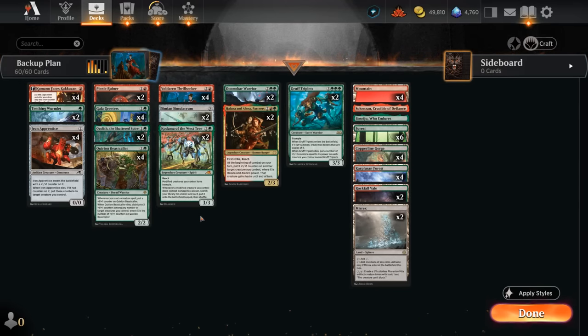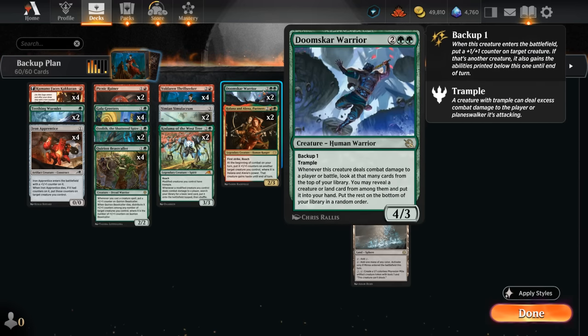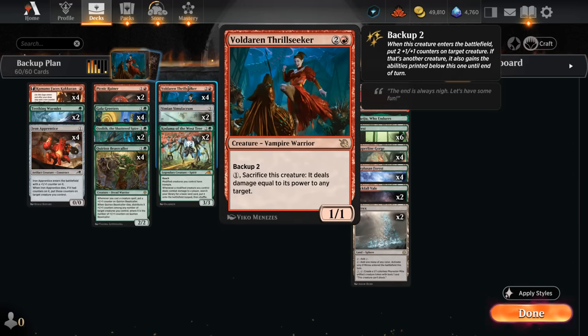Hello and welcome to another Standard Games video. Today we're taking a look at a red-green creature deck titled Backup Plan, as we have six backup creatures: two copies of Doomscar Warrior and four copies of Voldaren Thrillseeker.